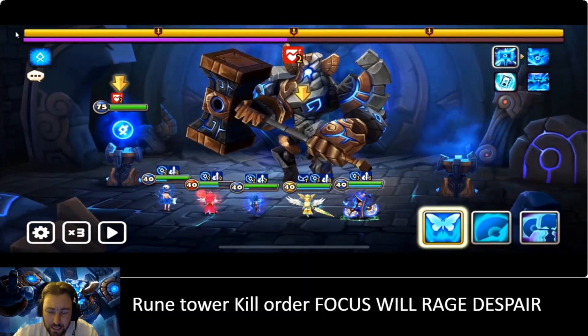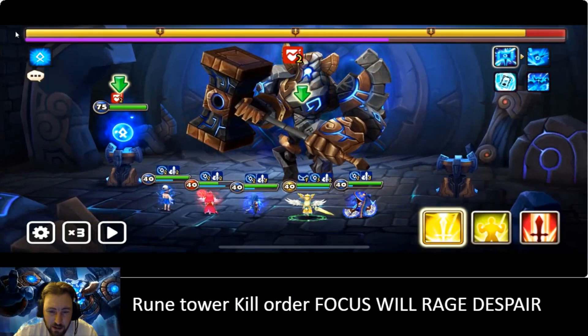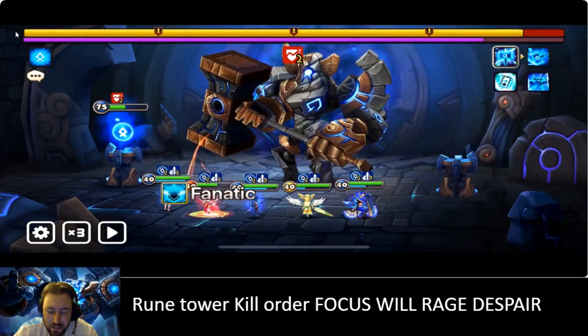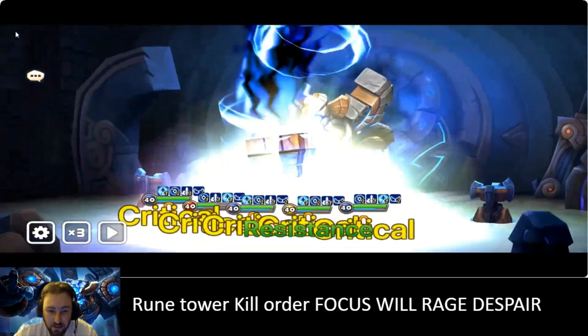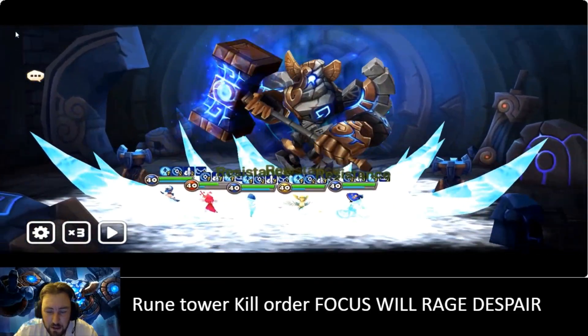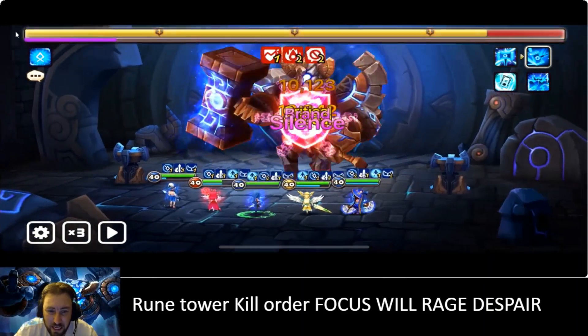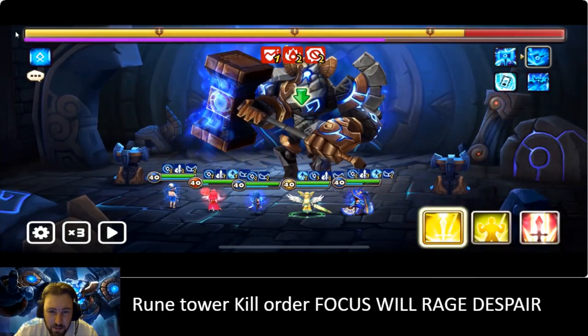Let's take a look at how this run goes. I start working on the will and get it down, then you kind of just go to the box, because I knew I probably wasn't gonna be able to kill the rage even though I did try. But the rage does not matter if he doesn't freeze anyone. This is all you do — you try to keep your immunity up. This is obviously a lot easier with a three-turn immunity unit, and right there Miha Yang extends the immunity for everyone.